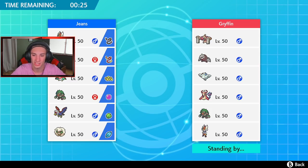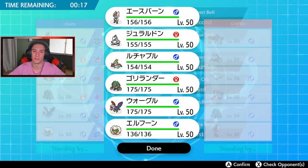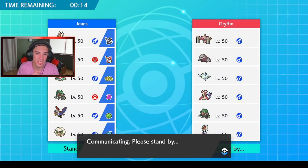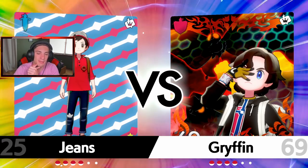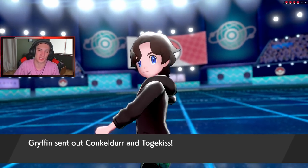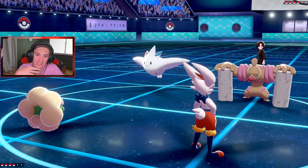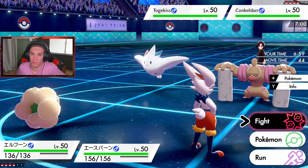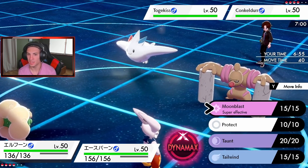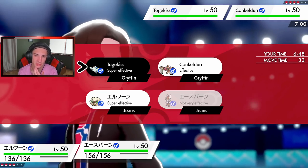I think we go Rillaboom and Hawlucha in the back and save them for the late game — eventually get Hawlucha in, get the Grassy Seed rolling, Unburden ability boosts speed and defense, and roll from there. Most situations I want to get Tailwind set up first. Do I Dynamax turn one for Max Airstreams? I've got the speed advantage already so I'm just going to go straight into Iron Head and Moon Blast. He is going to Dynamax — I think it's a Togekiss with Super Luck.